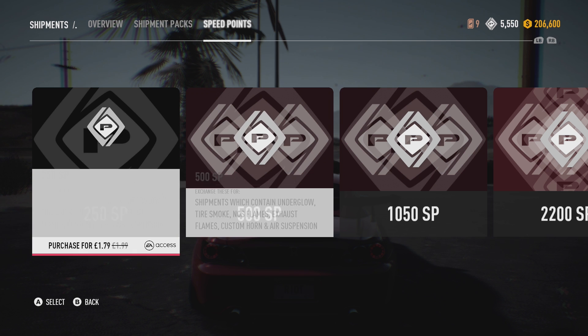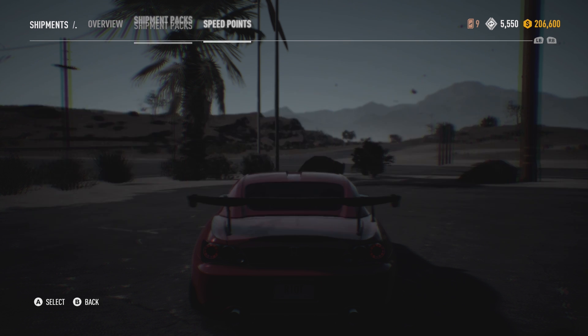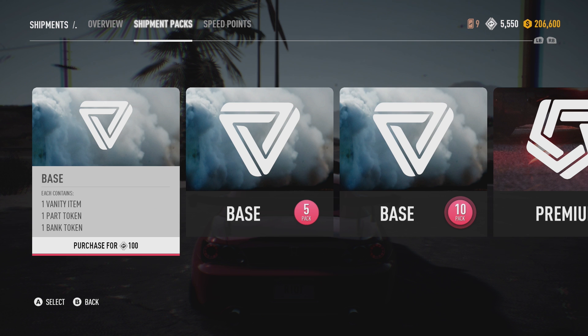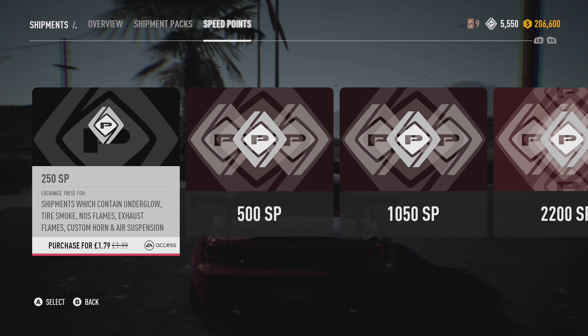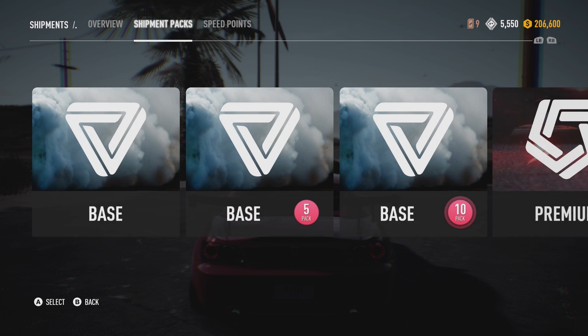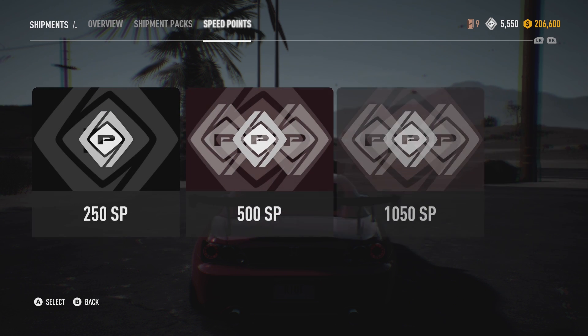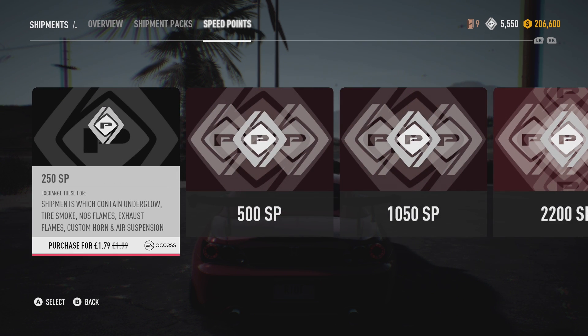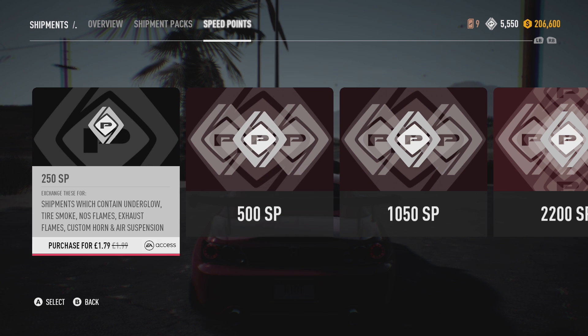So to buy 250 points it's one pound 79, so that's roughly about 2.40 dollars. You can buy base packs for a hundred points which is actually quite cheap - not too bad, so you can get two packs for that. Premium packs cost a hundred and fifty speed points and that is about one pound twenty to one pound thirty - that's quite expensive just for a pack, but let's see what they're like.